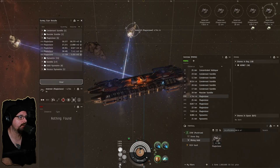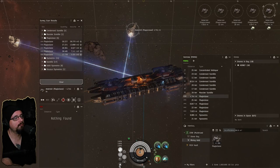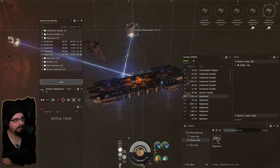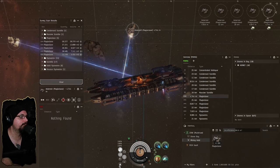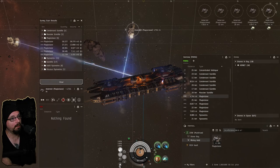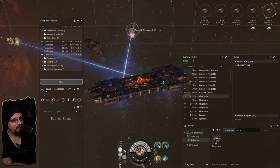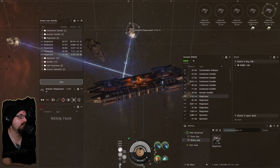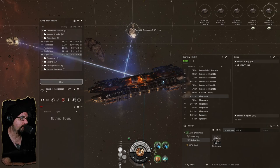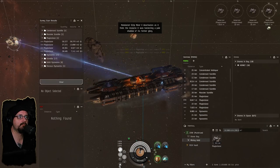For next episode it's either going to be procurer or orca. I want to go ahead and get the orca acquired. I'm going to try to do a lot of plague mining today so we can get a lot of plague stocked up with the Mackinaw, and then we go back to 0.9 or 1.0 security with the porpoise or orca and get everything else. I think a dedicated episode to orca drone mining would be cool, but since we've done porpoise drone mining last episode, I think we'll do procurer next — just go out and grab whatever.